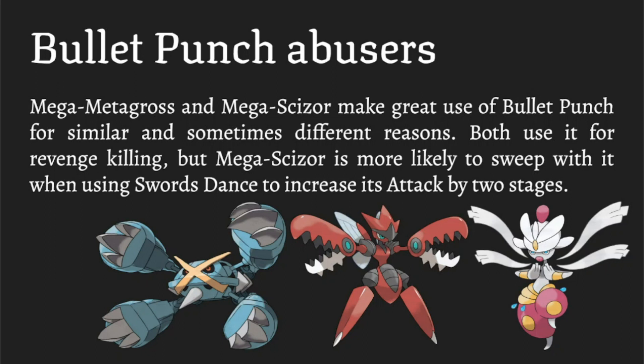Scizor tends to be run more defensively or bulky offensively — you'll have Roost for recovery and Swords Dance, so you can use it as a defensive Pokemon, an offensive pivot, or bulky offense. In any case they're both pretty strong, and Metagross has a Tough Claws boost as well, so it's not quite Technician level but still a nice buff. For revenge killing it's really nice to have in the back.